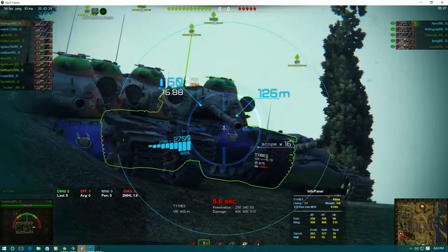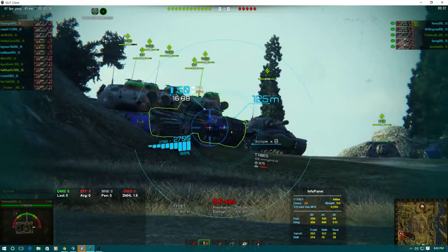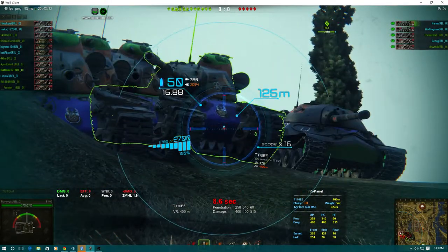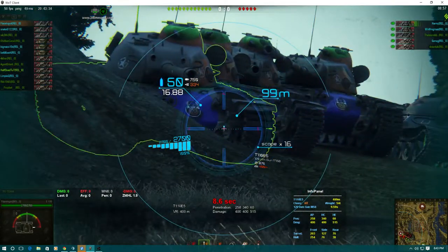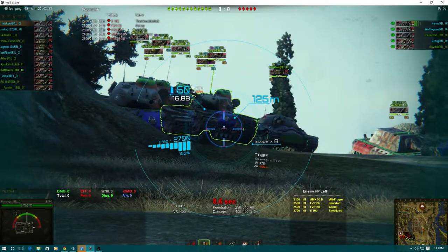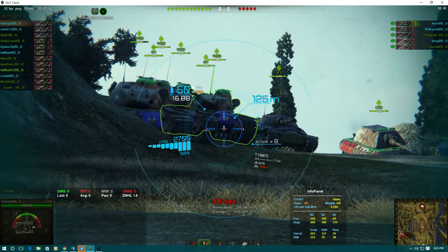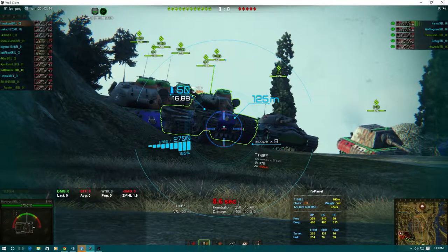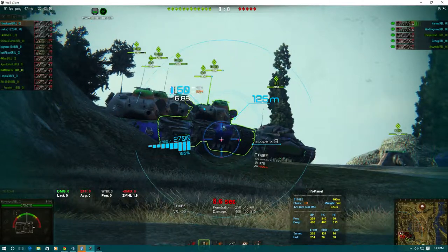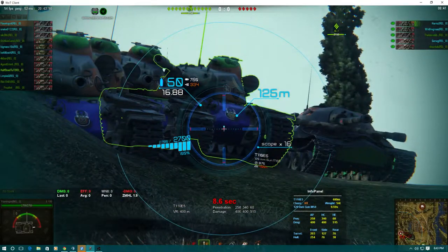If you've ever watched the movie 300, you understand something about a shield — your shield protects not only the guy to your left but you. So you're not just worried about yourself, you're worried about your team. With the E5 you have a rounded hull and different angles are possible — you can side scrape, you can wiggle, you can point towards your enemy. You have a really tough tank. Now E5s get out of there and IS-7s take their place.